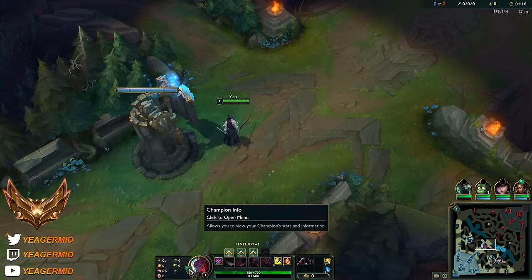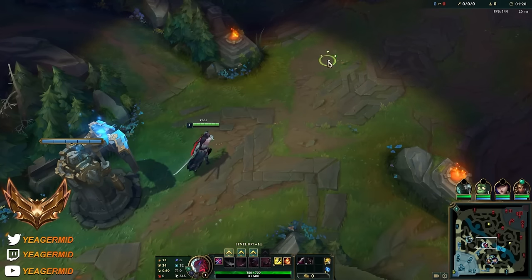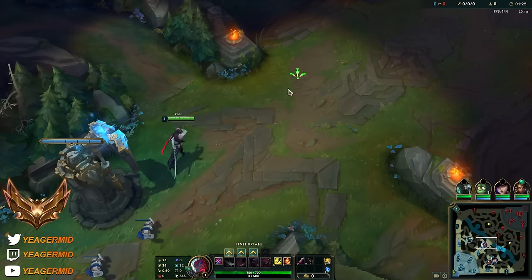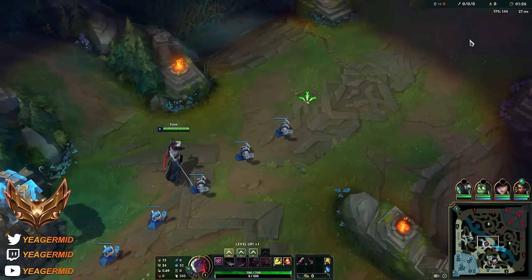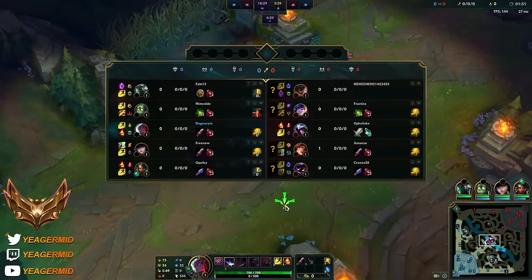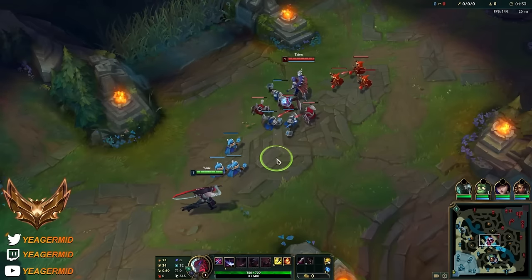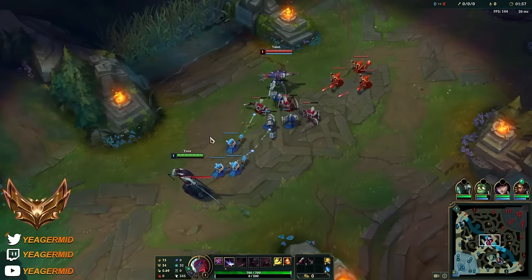They have lots of CC with the Nunu, they have Malphite, they have Veigar - most importantly his cage. So if I somehow get stuck in the stun, I don't want to be there for too long because then I get bursted down. But if I go for Tenacity here, I want to make sure that I'm getting more attack speed early on from other sources - so that could be a Seal item or that could also be a Blade of the Ruined King. Playing against Talon, of course assassins will be difficult to manage early on, but as I said in this elo you can still afford to play aggressive.